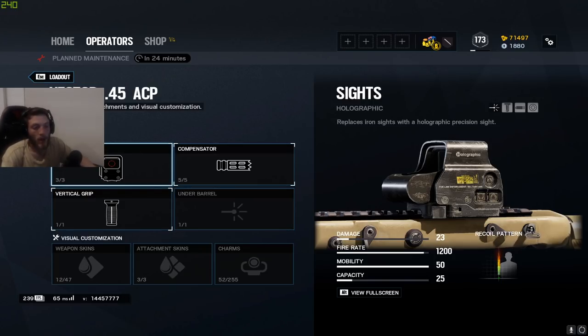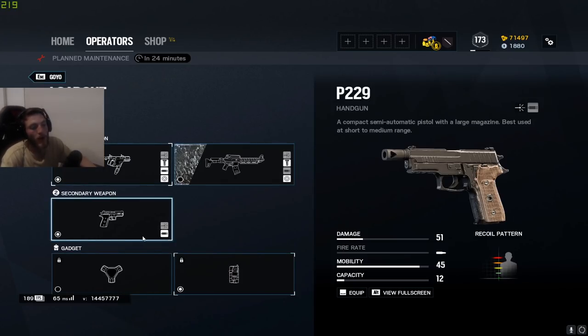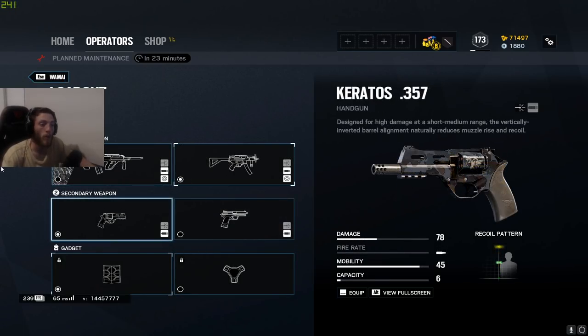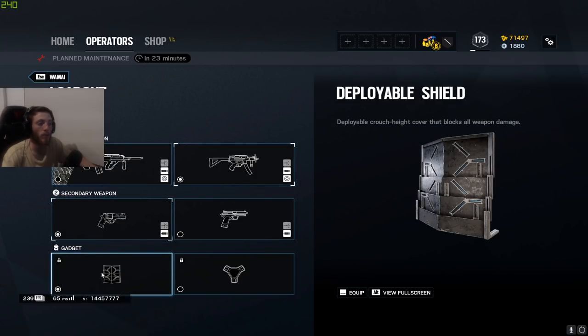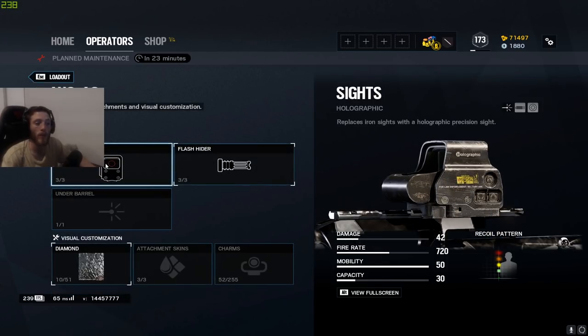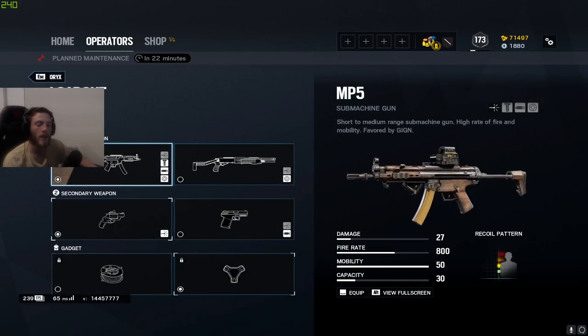For Goyo on the Vector, I run the same setup as Mira's gun: holographic, compensator, and vertical grip. I use muzzle brake on the pistol and bring C4. For Wumai, I use the MP5K with flash hider. I run the Keratos .357 with muzzle brake and usually bring a deployable shield — it goes well with this gadget. If I am using the OG, I'll run it with holographic and flash hider.